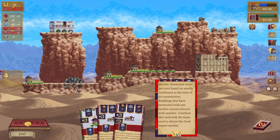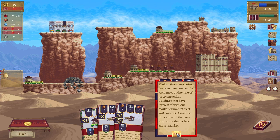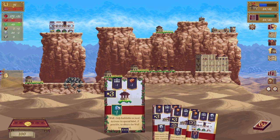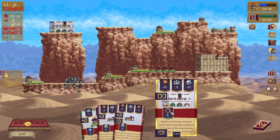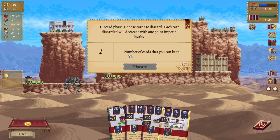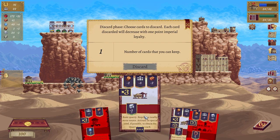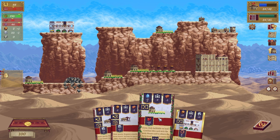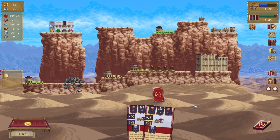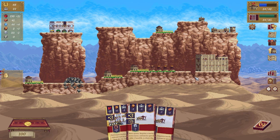What does it do? Combine this card with a farm card to obtain a food export market — that's neat. But I don't have enough wood. We're going to get rid of that — scored it — discard discard. Oh yeah, you can combine it like that — oh man, but you still need 15 wood.